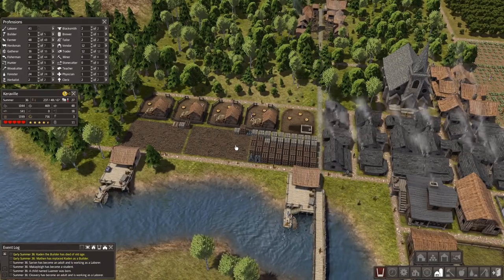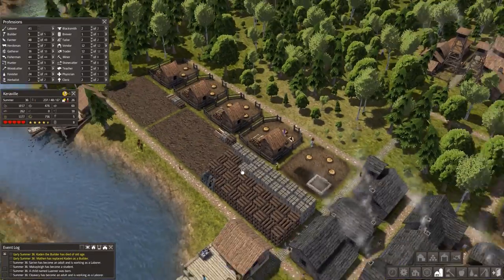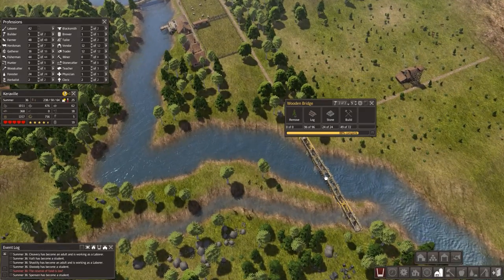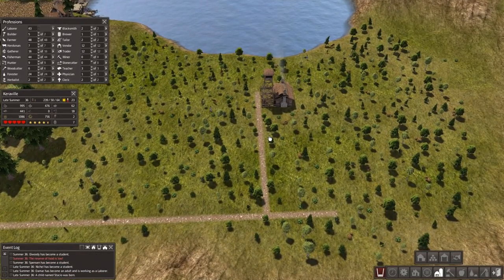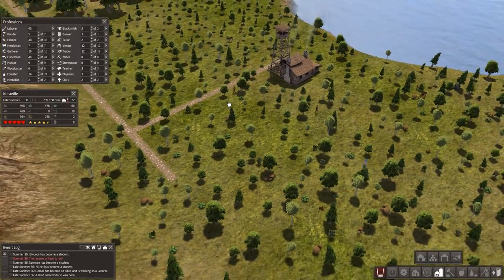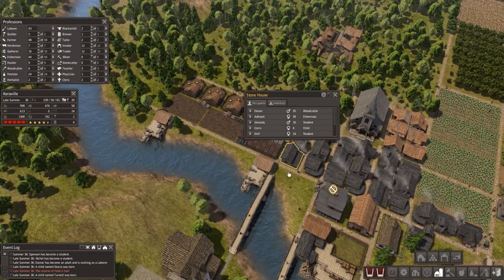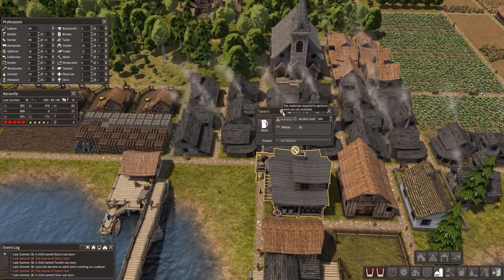I'm worried my resources are gonna vanish, so I'm gonna keep it as is at this point. Is this bridge built or not — almost. How many years will it take to grow up the trees? I think we might be able to chop down some of them already, but we got plenty of logs. I'm not worried about that — what I'm worried about is the firewood production.